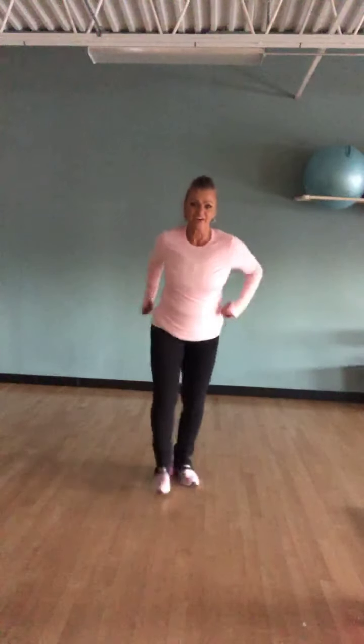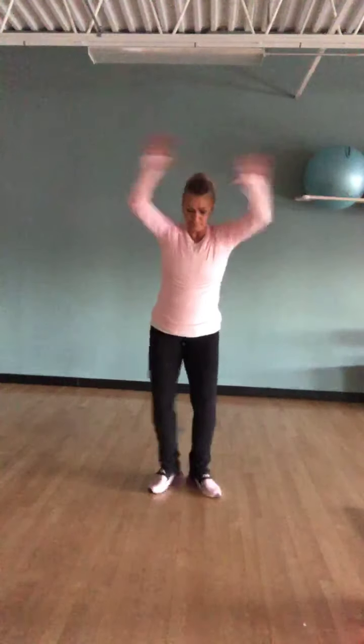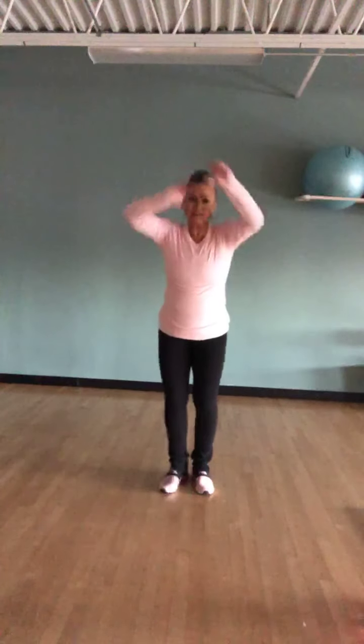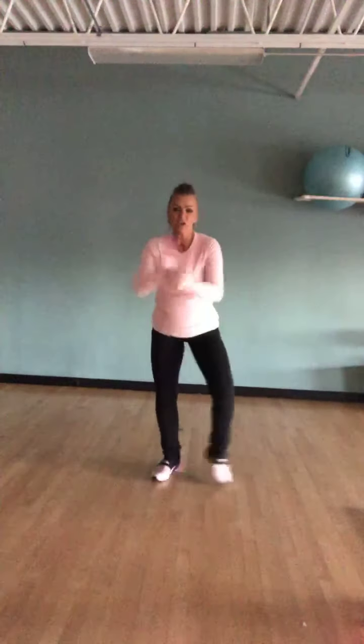Tap it out — bam, bam. Bring it back. Tap it on out. Do it again. Now anything you want here — you could syncopate it, you could dance it, I don't care. Plie — down, up, down, and up. Four more here — four, three, two more, one more time. Walk it up to me. Tap or syncopate. How much energy you got today? Ron, plie, down. Rillebeg, rillebeg, rillebeg up. Four more — four, three, two. Walk up to me. Here we go. Tap it out or syncopate.